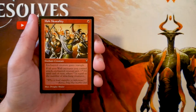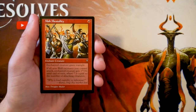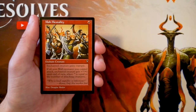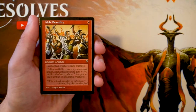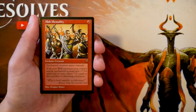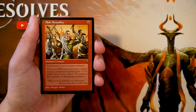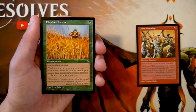Mob Mentality enchants a creature, which gains trample. If all non-wall creatures you control attack, the enchanted creature gets +X/+0 until end of turn, where X equals the number of attacking creatures. It's only one red mana. It's interesting — it encourages a go-wide strategy, but locks you into attacking with all your creatures. For only one mana it's not the worst, though the classic two-for-one risk with enchant creatures is a concern. Probably not a first pick, but not terrible either.